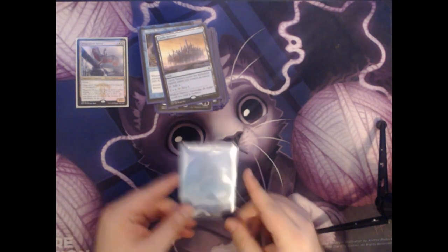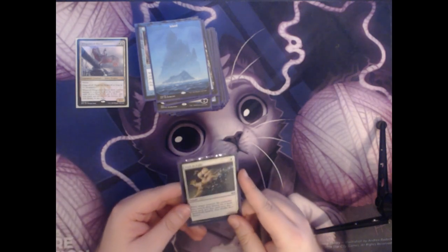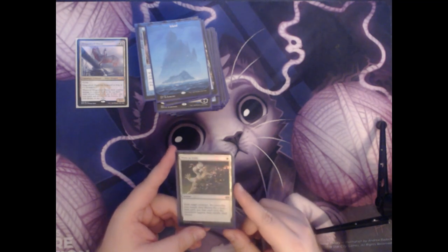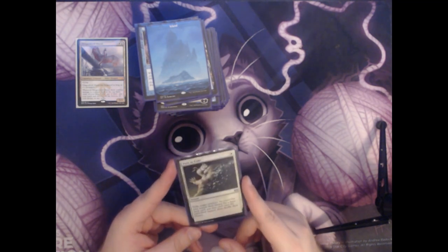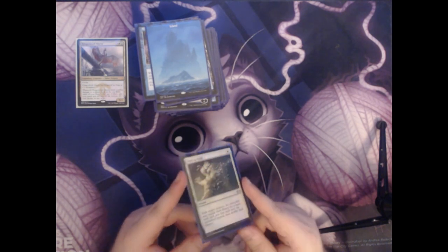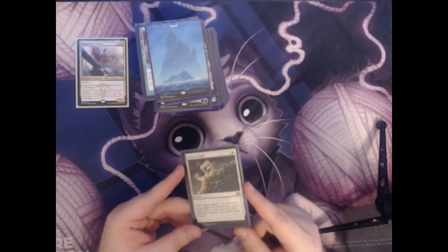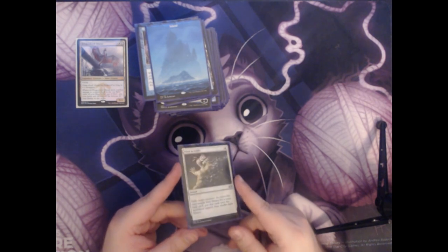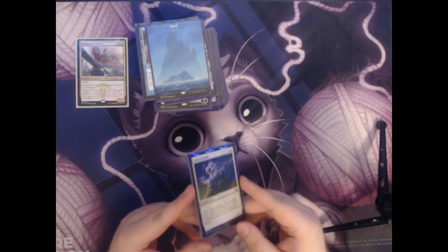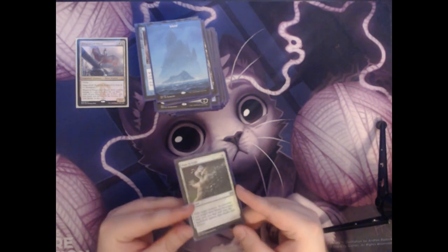We have an Island and a Path to Exile. This is a single white mana for an instant that exiles target creature. Its controller may search their library for a basic land card, put that card onto the battlefield tapped, and then shuffle their library. It's not as good as Swords to Plowshares — giving your opponent a free land is never really a good thing. But a lot of the time, them having one extra mana can be a lot less of a problem than them having a giant scary monster that's about to eat you.